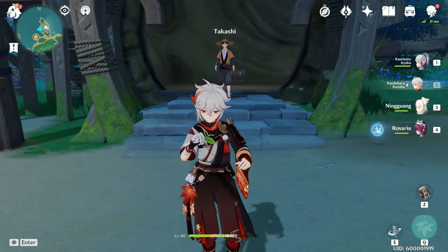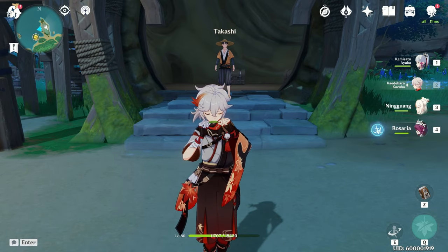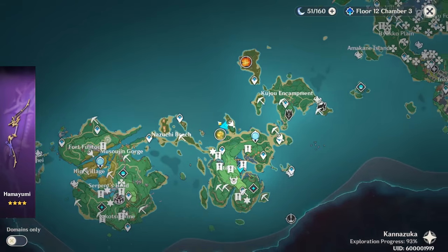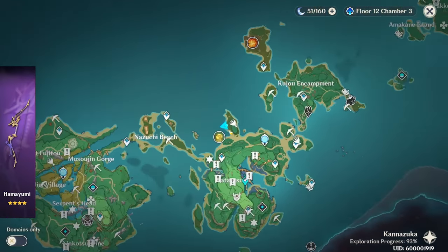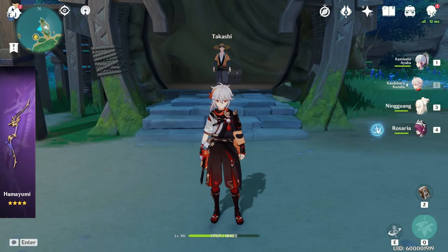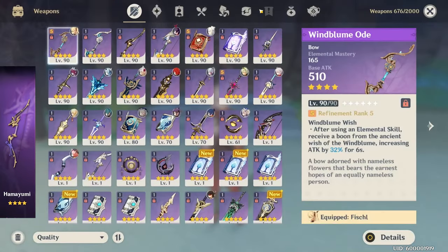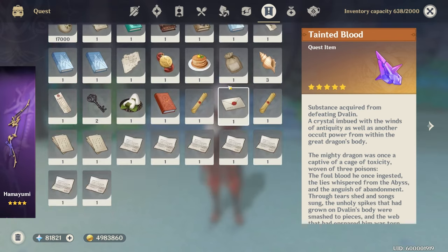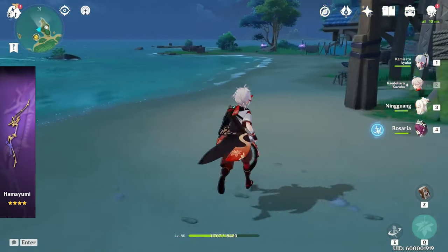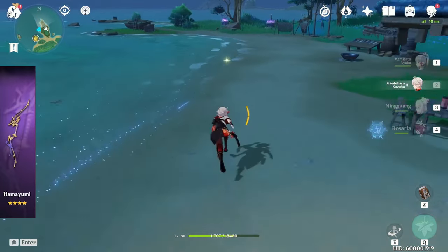Starting with number one, the 4-star craftable bow. If you head over to Kanazuka Island, north of Kanazuka Island right up here, you will find a guy named Takashi. What Takashi wants is for you to go around this area searching for mysterious conch shells that you can find in little investigation spots.